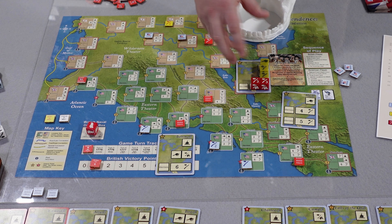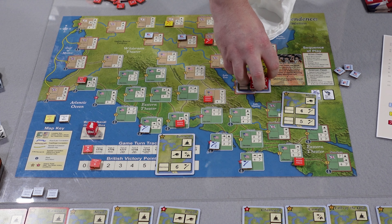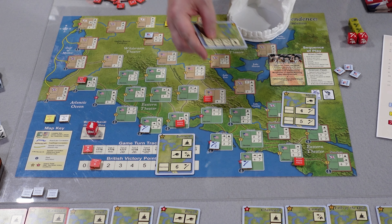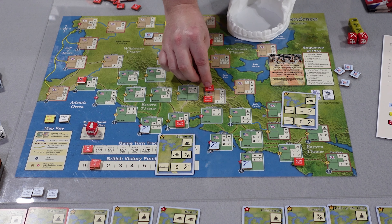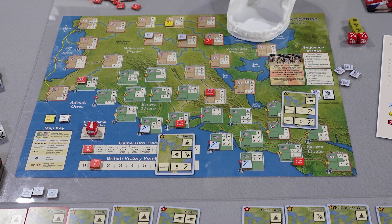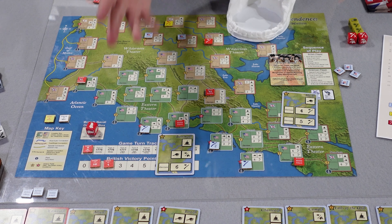We succeeded by filling all the rows — everything needed to complete the assault. Wyoming Valley is claimed, goes into my tableau, a British control marker is placed there, and one victory point goes up.